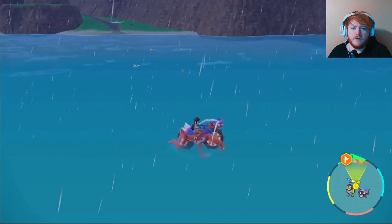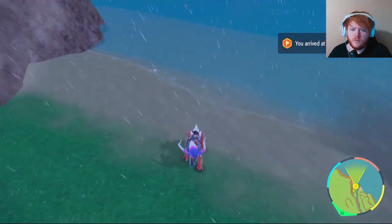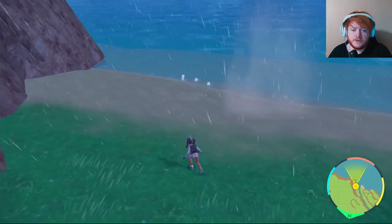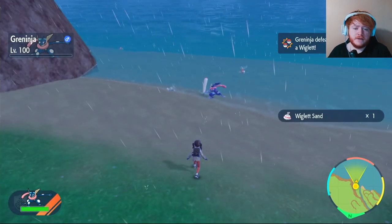Once you've got your Arrokuda Scales, put a waypoint and swim over — it's not far. At the beach area you'll see a lot of Wiglett on shore. Be careful not to scare them or they'll duck down. Best way is to crouch and send your Pokémon after them to get your Wiglett Sand.